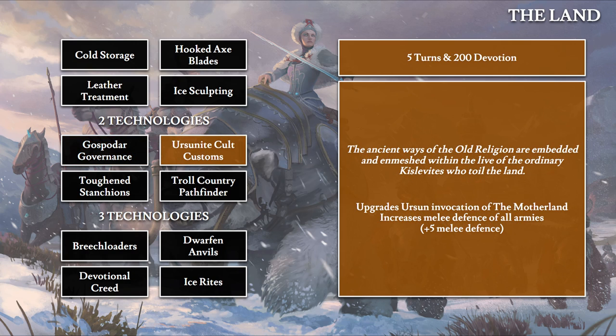Ursonic Cult Customs takes five turns and costs 200 devotion — devotion being Kislev's unique resource. This is one of four technologies that upgrade an invocation; this one upgrades Ursun's invocation. 'The ancient ways of the old religion are embedded and enmeshed within the life of ordinary Kislevites who till the land.' This upgrades the Ursun invocation from the Motherland mechanic and increases melee defense of all armies by five points — a pretty decent boost.